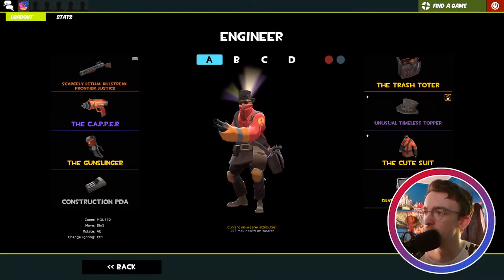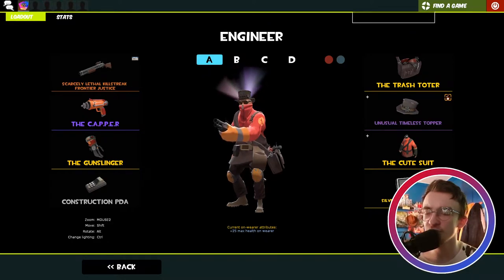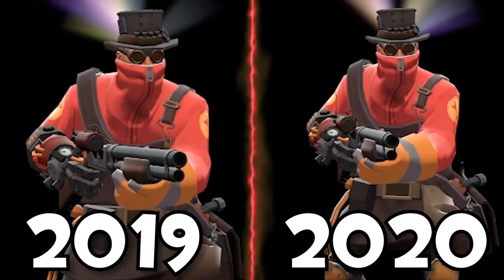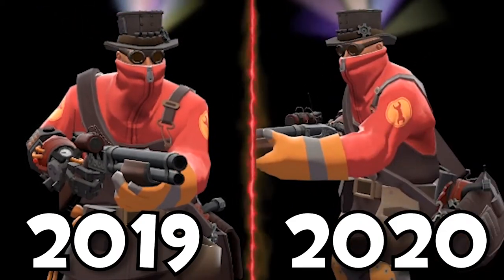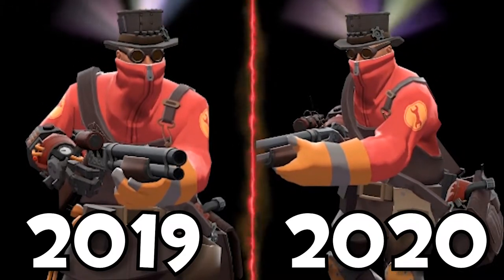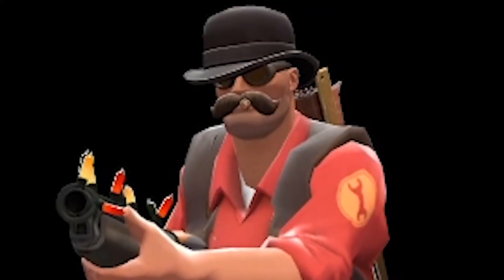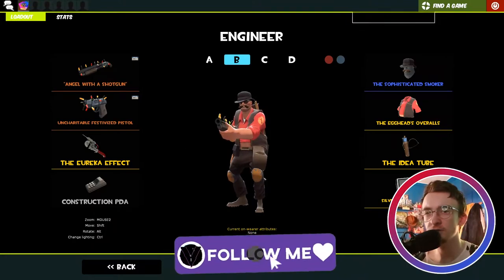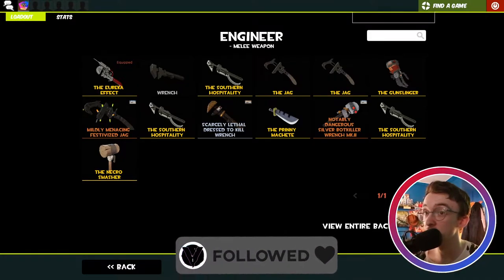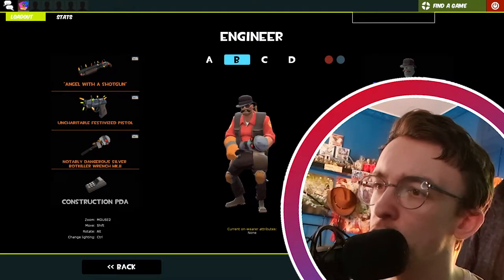And here we have the Engineer. This loadout isn't the one I use the most but sometimes I'll hop on if I want to run around with a different loadout. We have the Trash Toater — it carries around all this scrap mail — and the Timeless Topper, very similar to the one Pyrojo destroyed. Then we have my Eureka Effect Wrench loadout, which I use if I want to build normal sentries for once. A very strange occurrence.